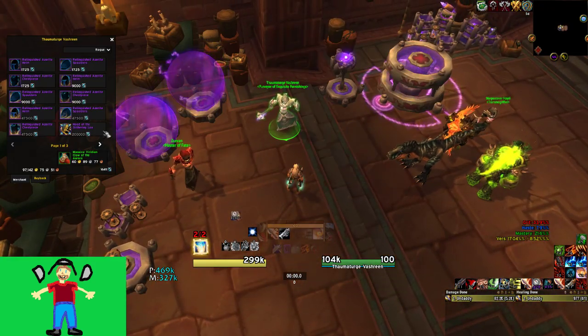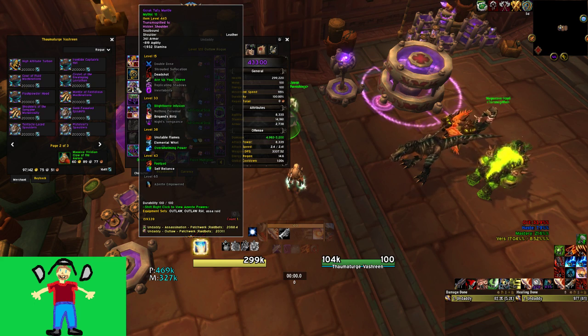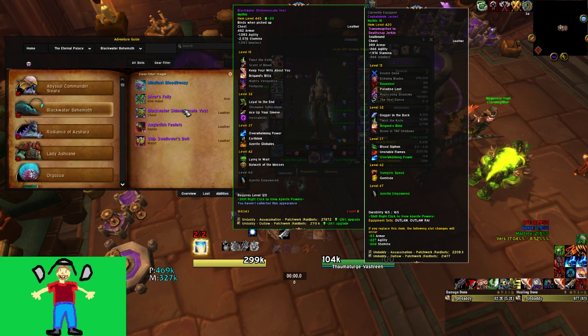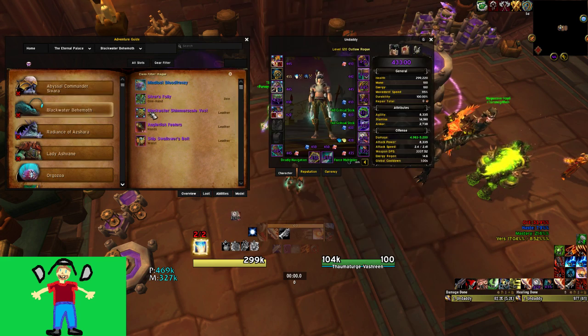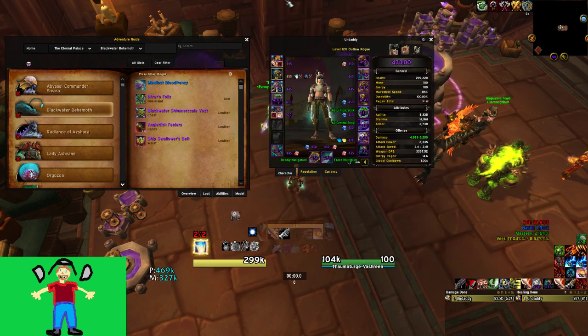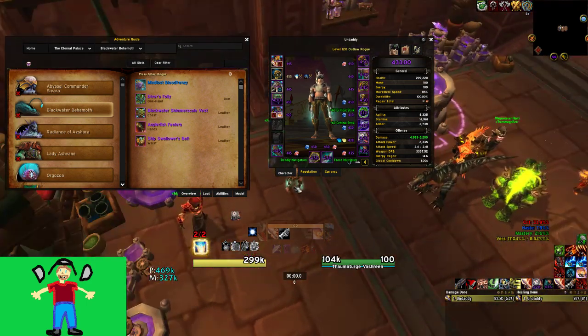The BIS loadout for both raid and keys: Iron Tide Captain's Hat from the vendor — Ace, Deadshot, Overwhelming Power, Vampiric Speed. Gorak Tul's shoulders — Ace, Blightborn, Overwhelming Power. Chest piece off Blackwater Behemoth — Wits, third Ace, Overwhelming Power. That gives you Vampiric Speed which is big. I'd also collect pieces with Resounding Protection for situational use — like Freehold, where triple Resounding Protection is great — so more reason to bonus roll Blackwater Behemoth.